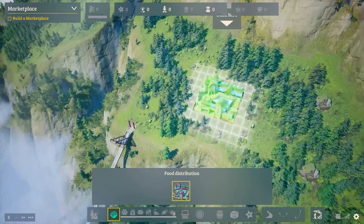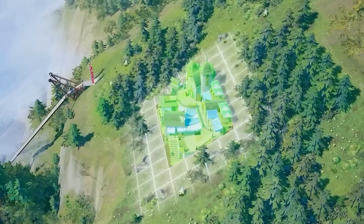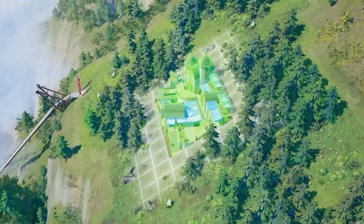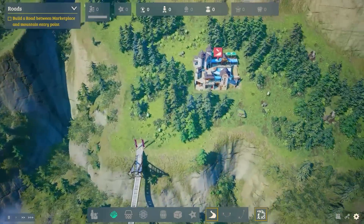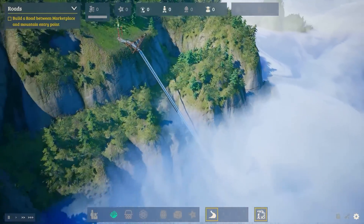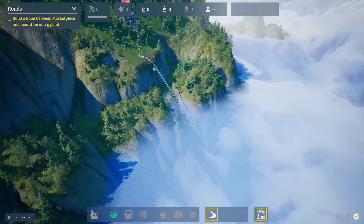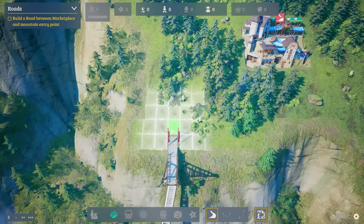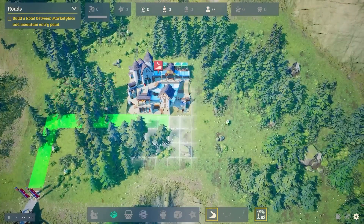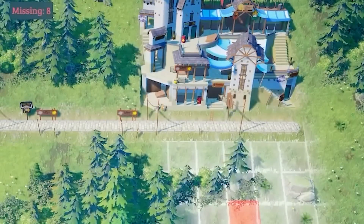So we'll place the marketplace down — you can sort of put it anywhere and look at the actual building, it's properly built into the slope. You can see this symbol meaning we're not attached to any roads. The road up to our city literally drops down into the abyss. We can use this button to build a road from there and come over to the front.